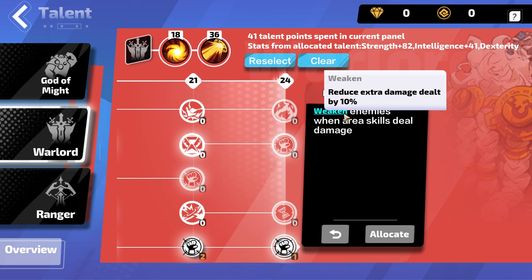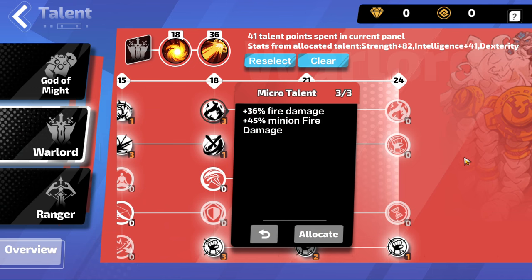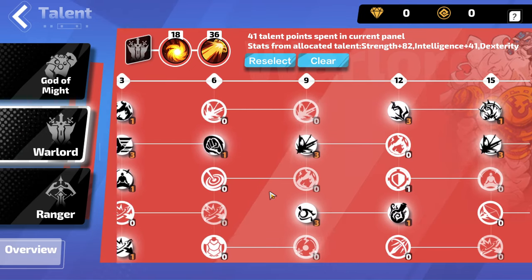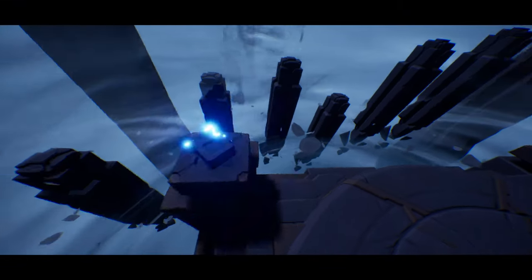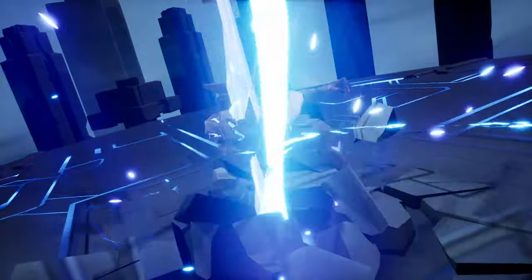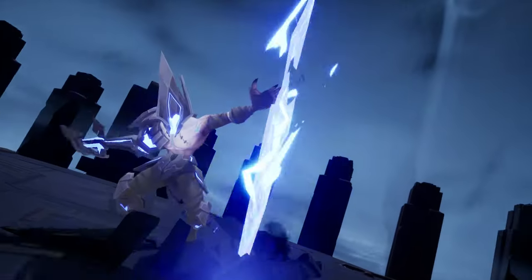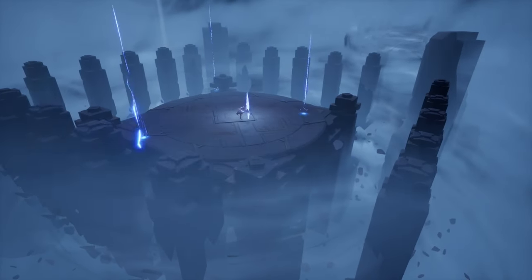One other very important talent in the Warlord tree is the medium talent at tier 18 that converts 50% of physical damage to fire damage. This is how we get 100% of physical damage converted to fire, which is extremely important for the build to function. Initially my third talent choice was Blood Striker, since I could spend my life and turn that into damage. However, it led to some frustrating deaths where I spent too much life right before making a mistake and getting hit. So, especially if you're a new player or don't have great gear, I strongly advise the Ranger tree instead.